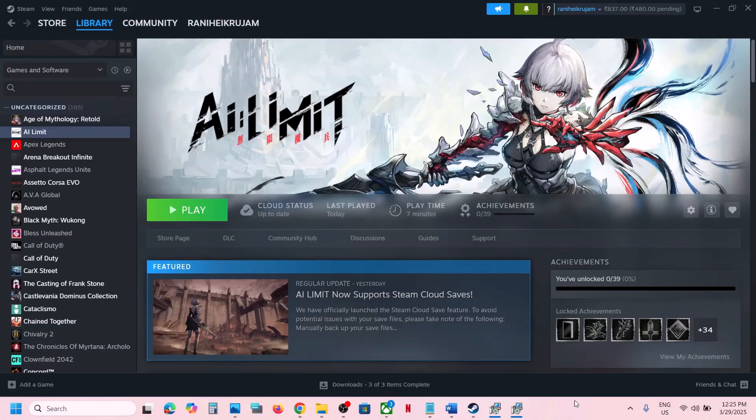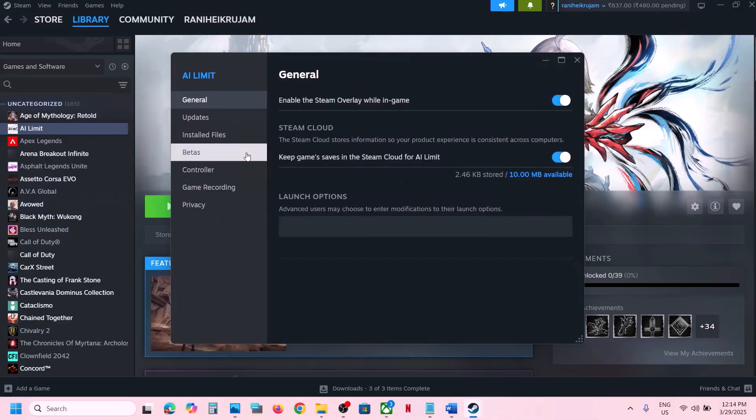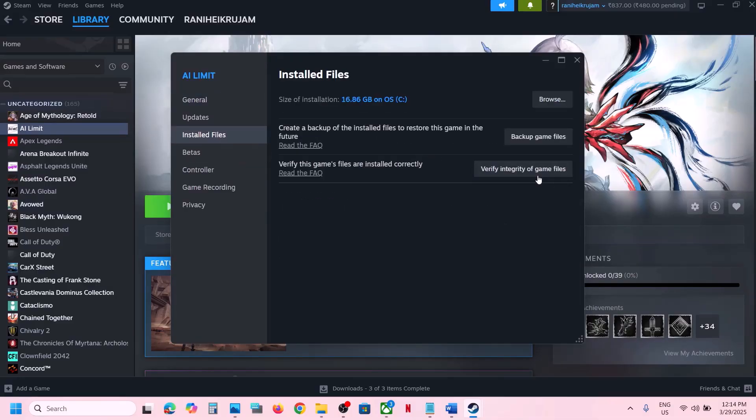Welcome to my channel. Today in this video I'm going to show you how to fix the black screen issue with a game on a Windows computer. The first step is to verify the game files. Right-click on the game, select Properties, go to the Install Files tab, and then click on Verify Integrity of Game Files. Once the verification is 100% complete, launch the game and check.